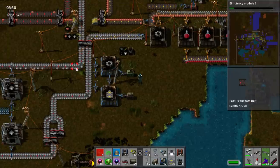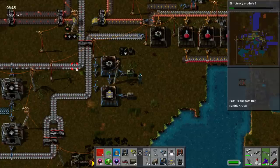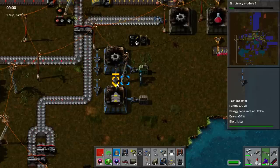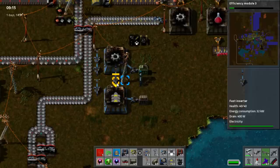Hello and welcome back to this next Factorio tutorial. My name is Negative Root. Today we're going to be talking about direct insertion and how to control which assembler, or which kind of consumer, has priority.